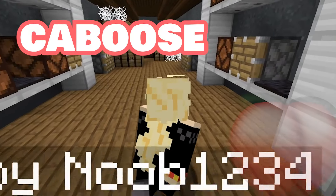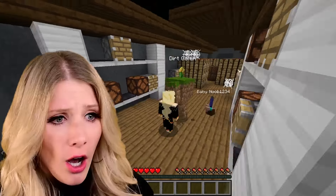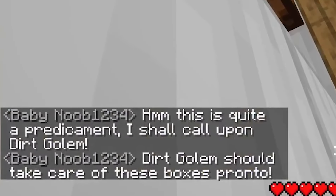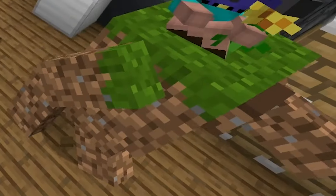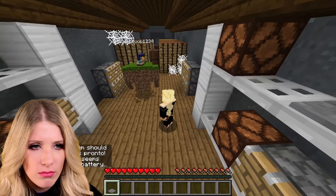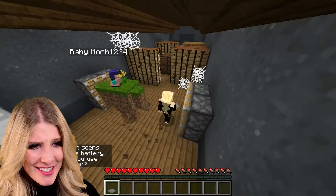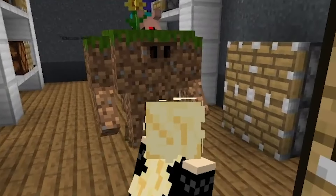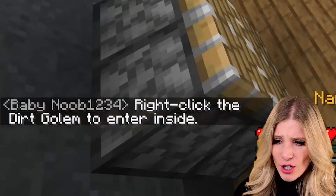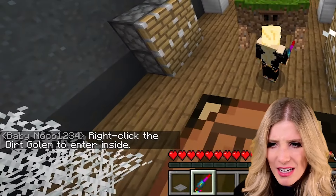We're at the caboose. This definitely looks like the caboose — I don't feel like people are supposed to be back here. What a predicament. I shall call upon the dirt golem. The dirt golem should take care of the boxes. Where's the dirt golem's head? He has a face right here. Okay, use this nano cell screwdriver — right-click the dirt golem to enter inside. This is like my medical videos. We're about to do surgery.